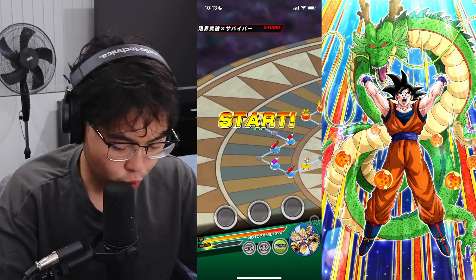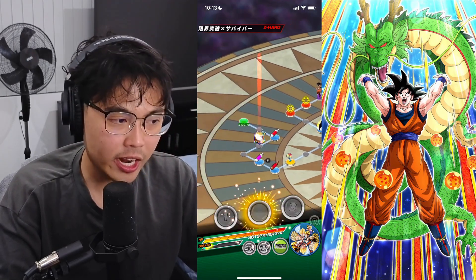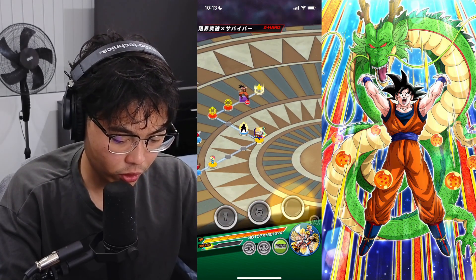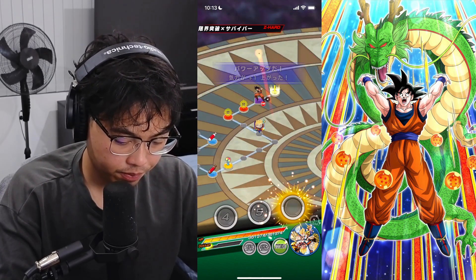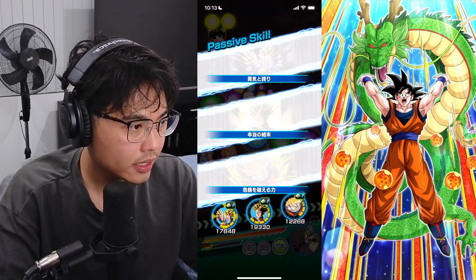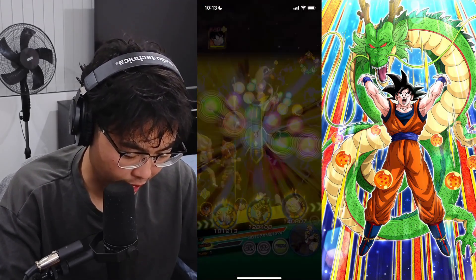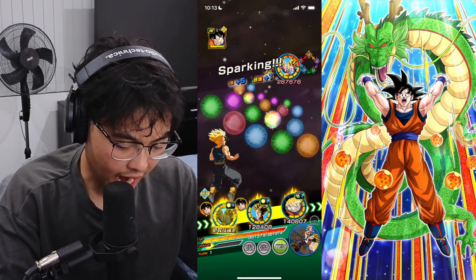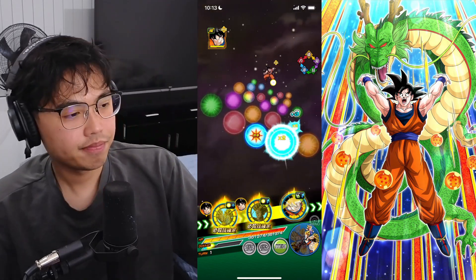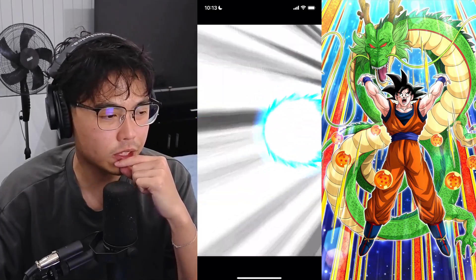There are three phases in this event, the last two being INT. He transforms into UI Goku and then MUI Goku. We should probably get the ki — it's probably a good idea. We don't have Spirit Bomb Goku in the second slot yet. I'm just going to Wease him, because obviously we've maxed out his attack — we better be careful.